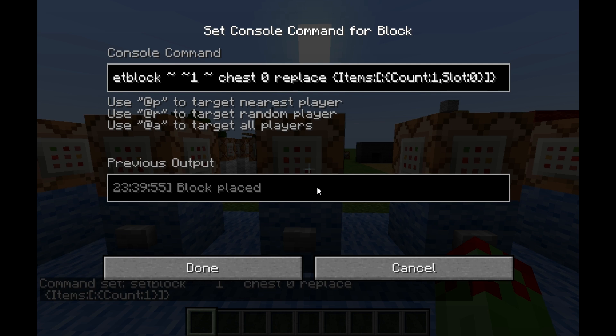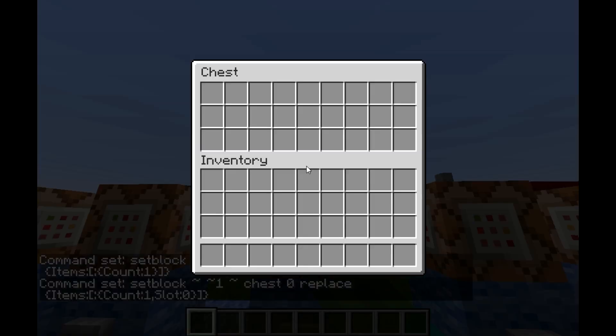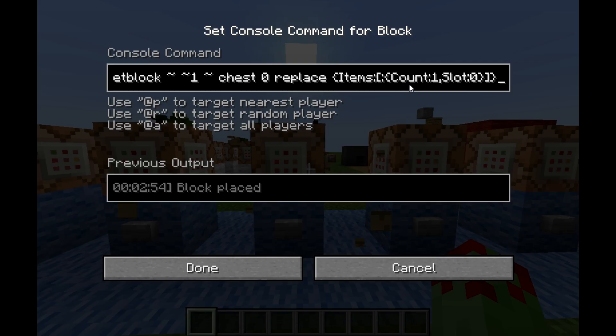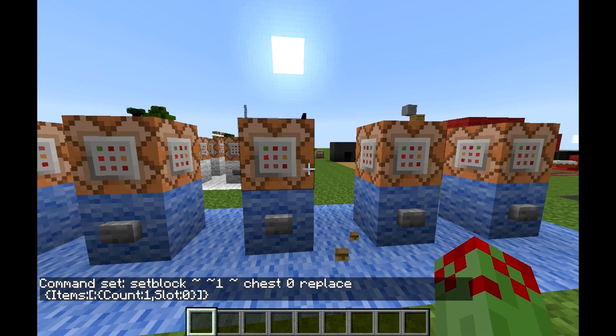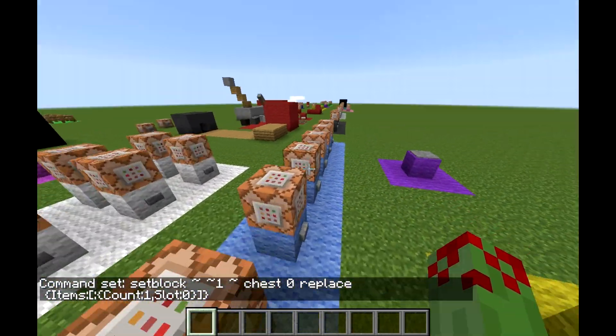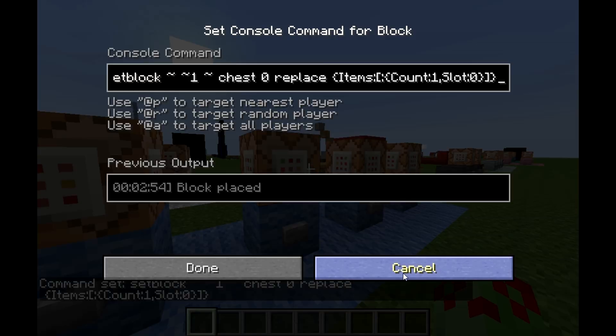Next we've got slot:0, so that's the first slot in the chest inventory — that would be the top left corner. After count:1, you add comma, slot:0. You can set the slot anywhere from 0 to 26 in a regular chest.